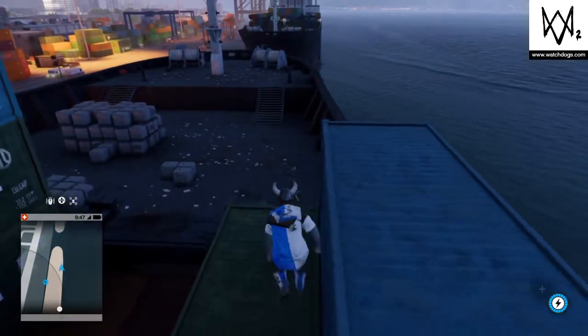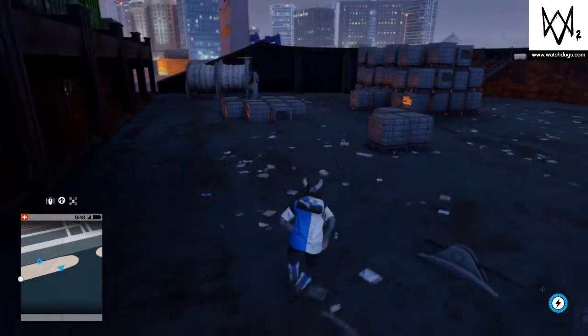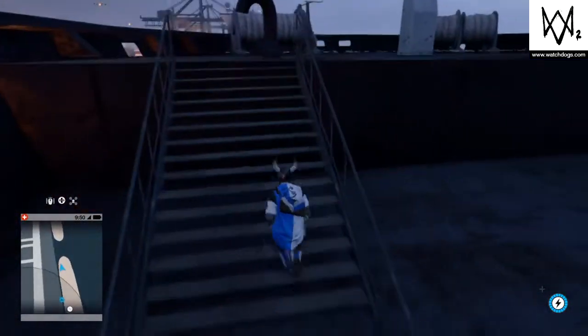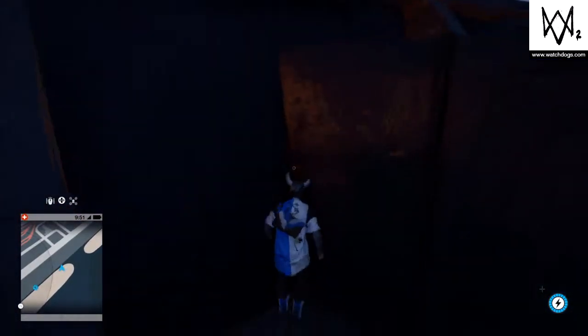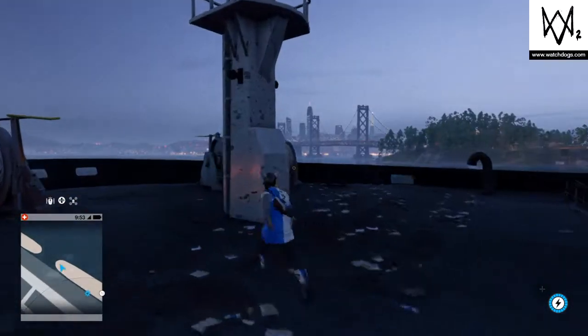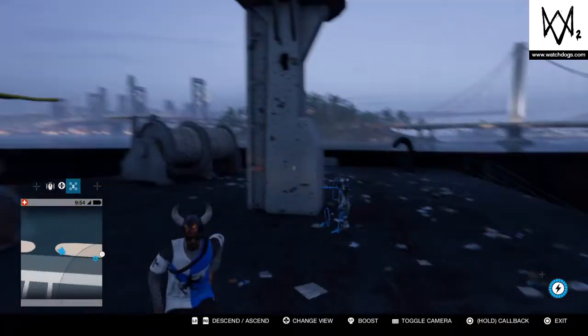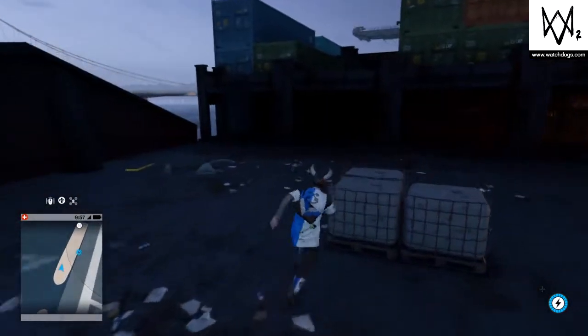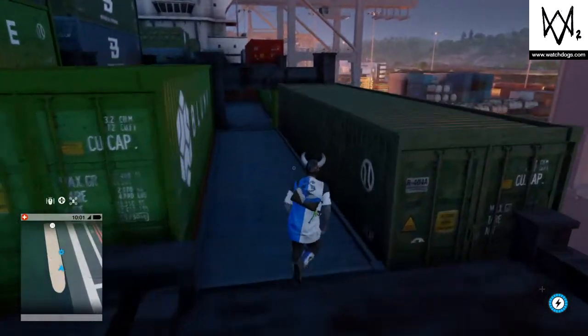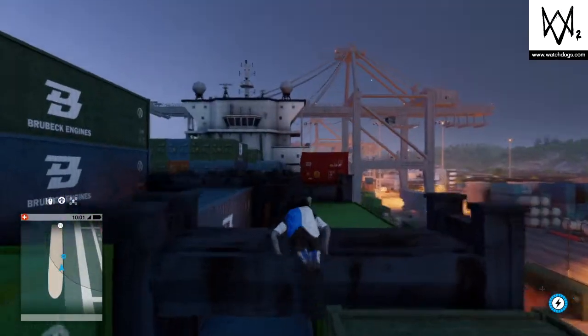Why aren't you supposed to go on this ship? There's probably stuff here. Imagine if there's the gun models — I can just come up here and choose any gun that I want. Anyway, this is what drones are for. There's nothing on that. The gun models could literally be anywhere, and these boats are where they put them. If you don't know what gun models are, they have to have a model of the gun somewhere in the game, and mostly they make it non-accessible to get to.